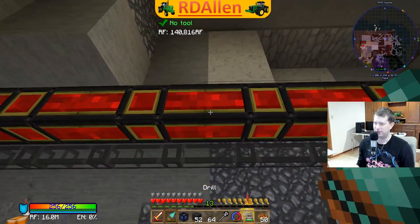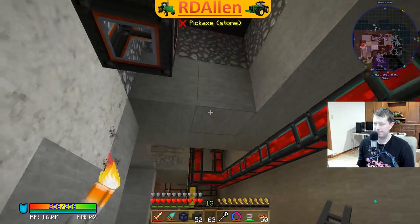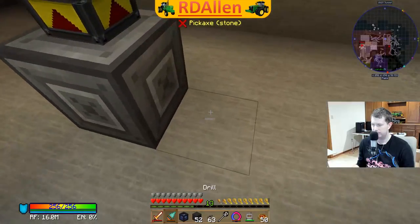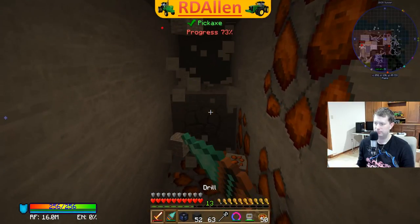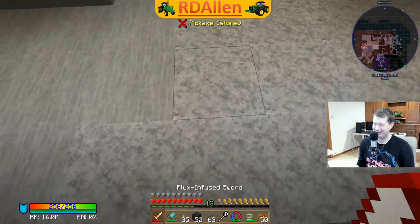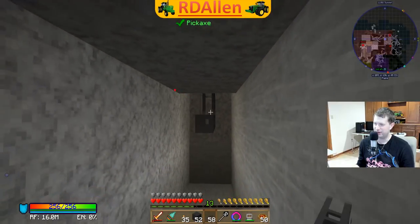Let's tie into our refined storage network here. I need to figure out how to run this and still keep it looking somewhat good - there are a lot of wires right here. Maybe I'll run it underneath; that might be better. We'll do it like this - should keep it out of the way of the rest of the wires for power and items.